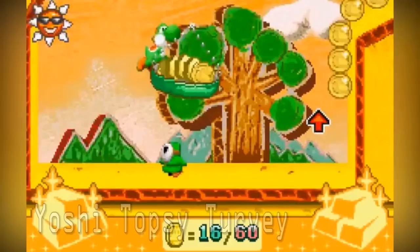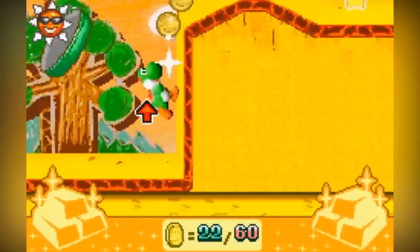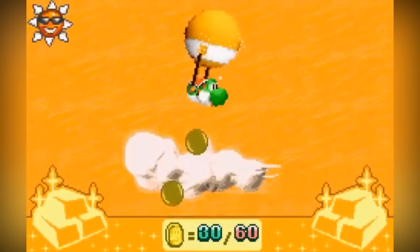Yoshi's Universal Gravitation, known as Yoshi Topsy Turvy in North America, is a platforming game which graphically looks extremely similar to Yoshi's Story for the Nintendo 64. The game is unique as it features a built-in motion control tilt sensor, which can be used to manipulate the game's environment. This is the same technology found in WarioWare Twisted and of course later in the Nintendo Wii. In this game you can tilt the entire environment to assist Yoshi to solve puzzles and complete stages.